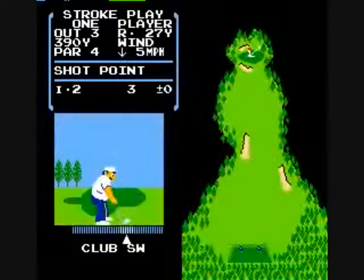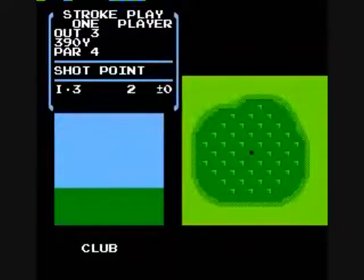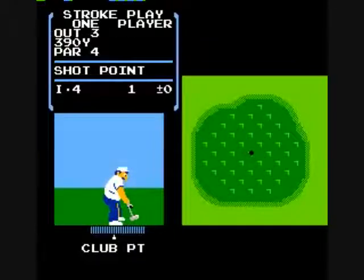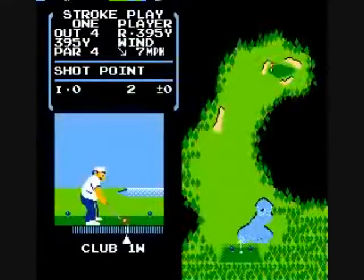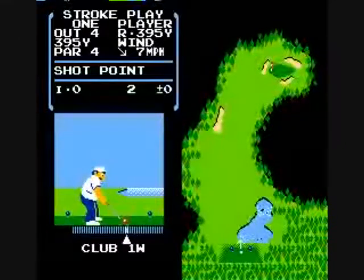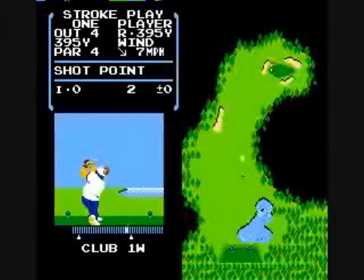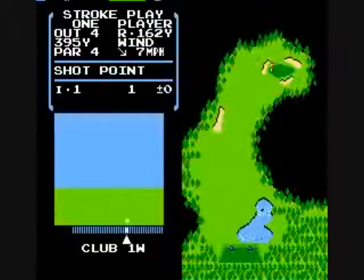If you pass the green by just a little bit you're going to want a short club like the sand wedge or something. You'll have a certain amount of strokes you can have, and you bump that up a little bit when you get a par or better. When you run out of strokes you have to spend a continue.